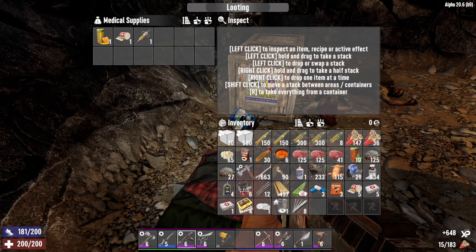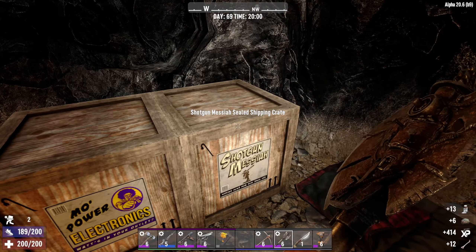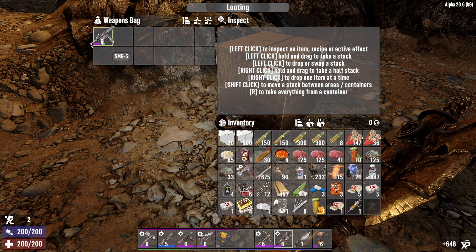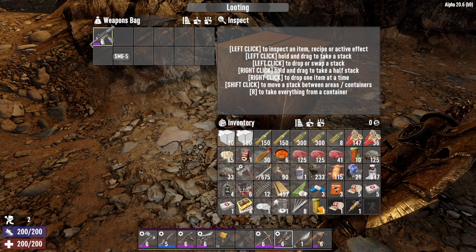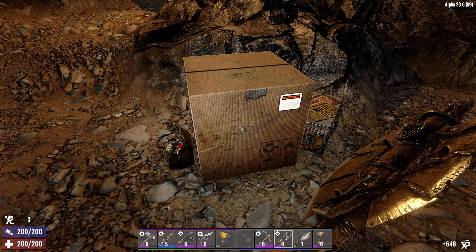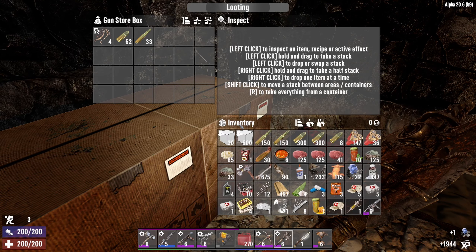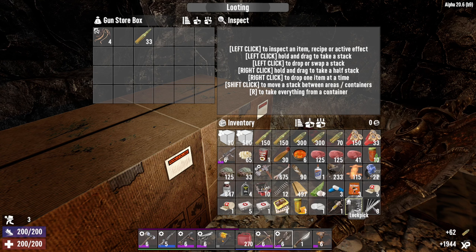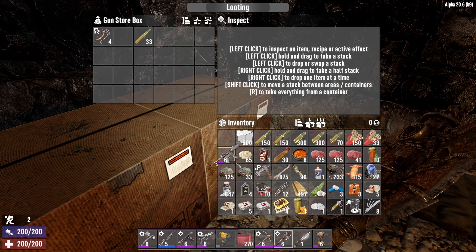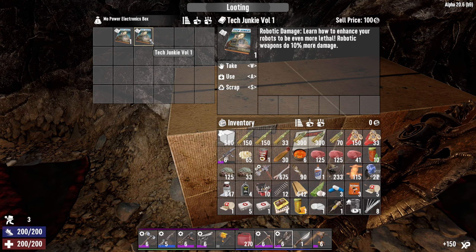The stash — nice! We've got a new problem of figuring out how the hell we're going to carry all this. Let's crack in and see what we're working with. Oh look — literally the day after I get the schematic for an SMG, I get a level six SMG! That's nice, not complaining, but it got me all excited about making one yesterday. Can't hold any of those yet — what else might we have to sacrifice?